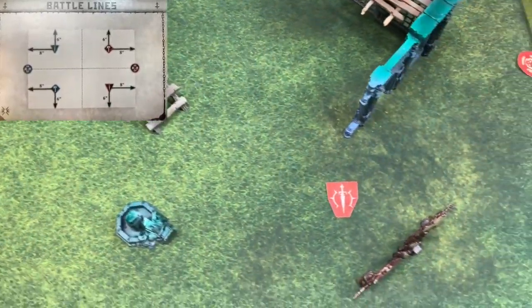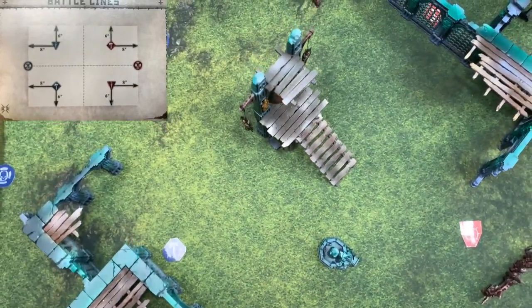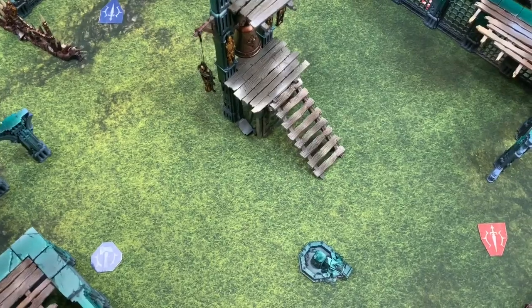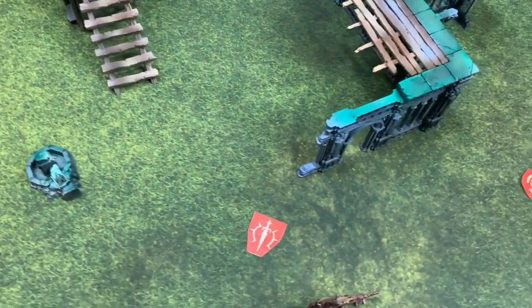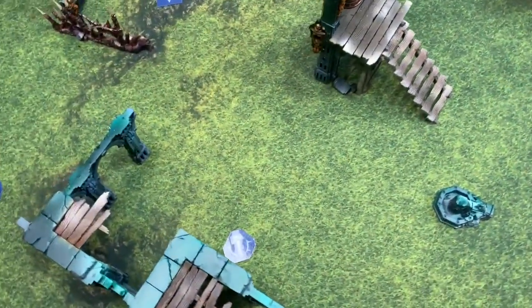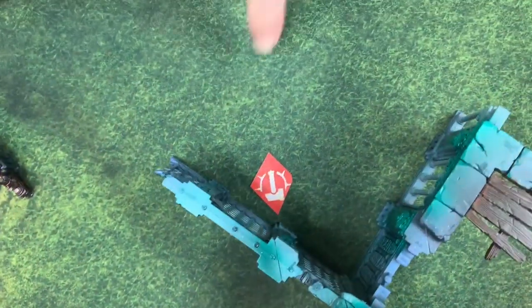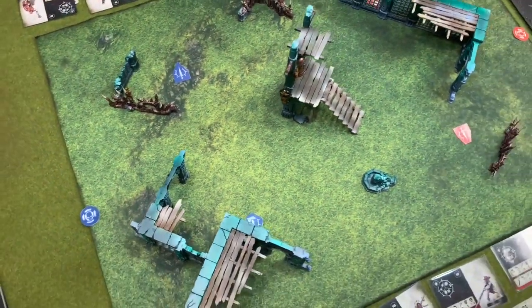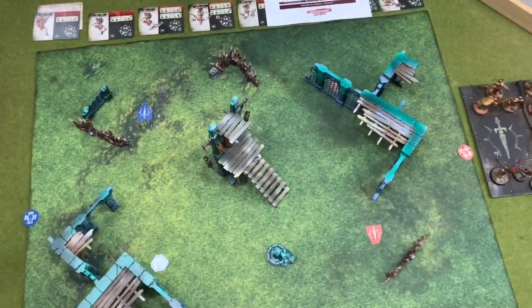The battlefield is set. Both daggers are deploying on the table using a symmetrical deployment. The red shield is over there and the red hammer is in that corner. So that's the deployment — symmetrical deployment, which should work a bit better.